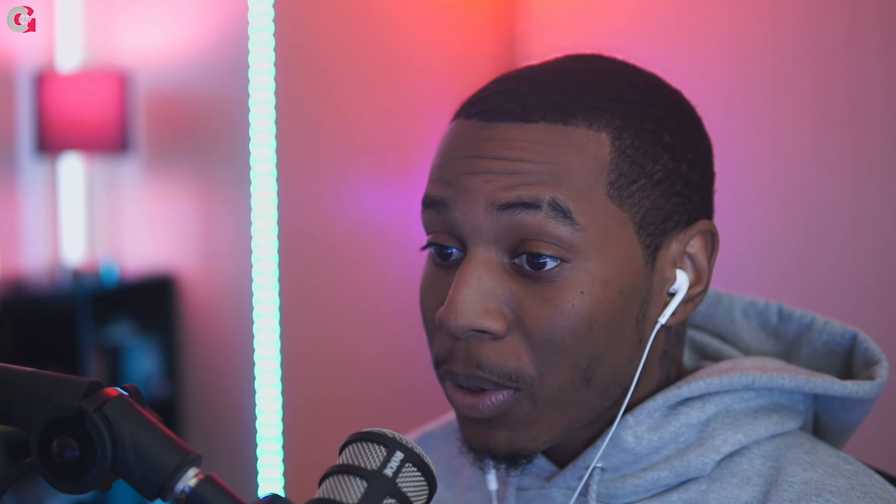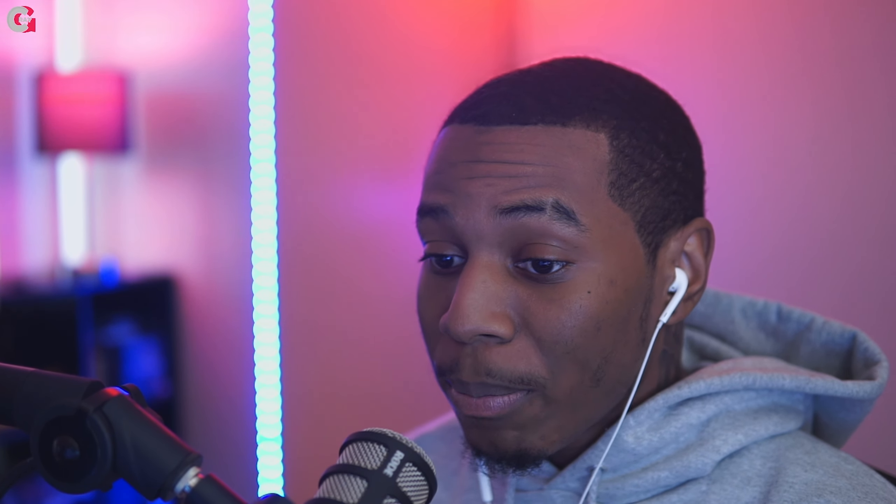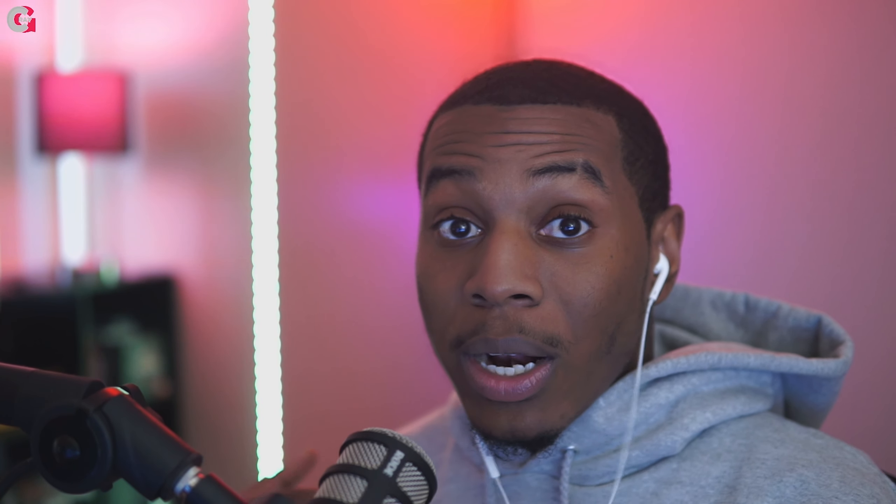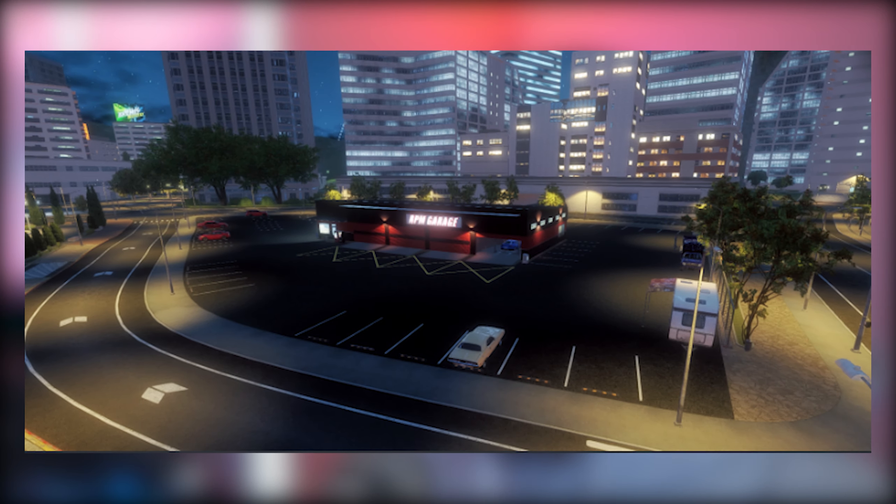Continuing through the pictures, this next area looks like it could be a little drag strip, with the buildings and parking spaces on the side. Pretty nice pictures — not looking bad, textures looking all right, still in early development. Then this one looks like a huge hospital or something similar — another big area with large parking lots.